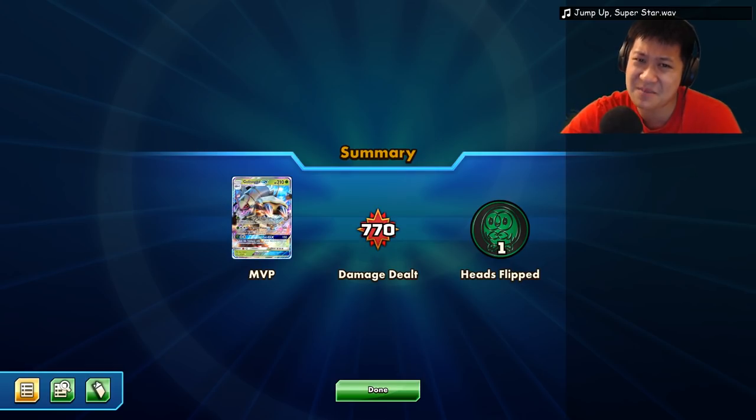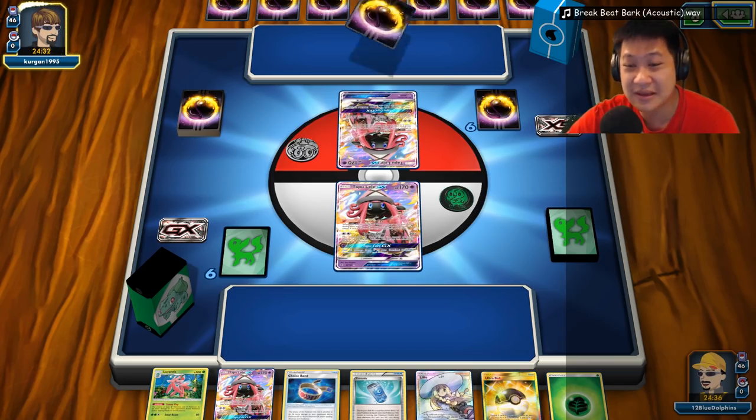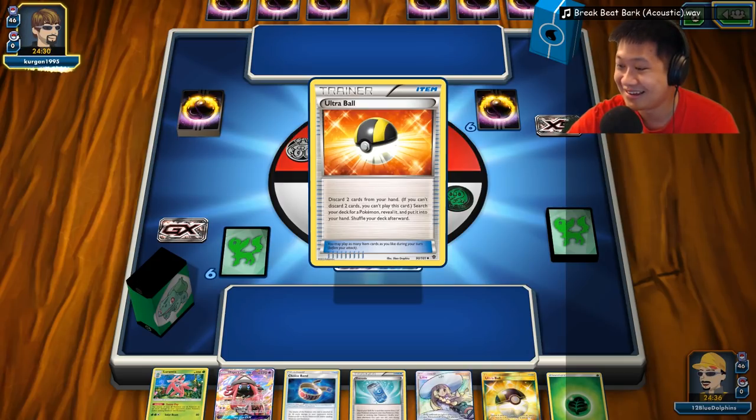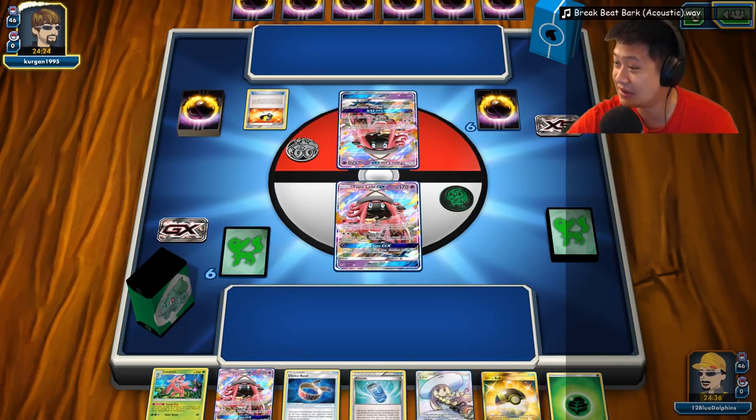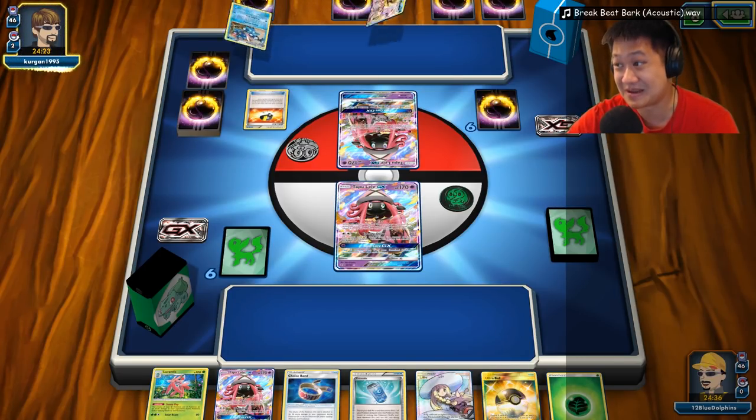Baby Golisopod, you're just not at your moment here. I'll use First Impression to do 140 damage and evolve the back one. Vingeful Front only gives 30 damage if you attack the front one — that is nothing. He did you a favor. Greninja is out — Giant Shuriken for 60 damage. Ouch. He still has his regular attack — Shadow Stitching or any other moves. We need a DCE. Only one DCE spent so far, so the rest are at the back of the deck — good and bad at the same time.